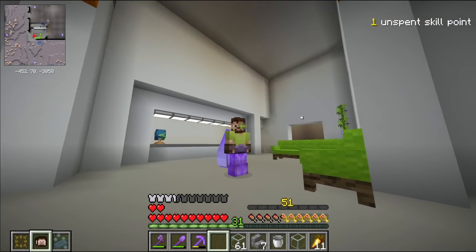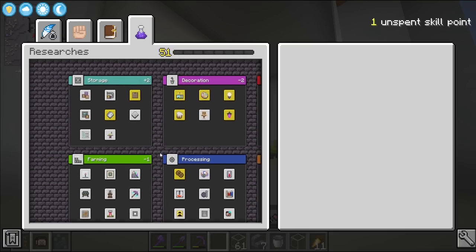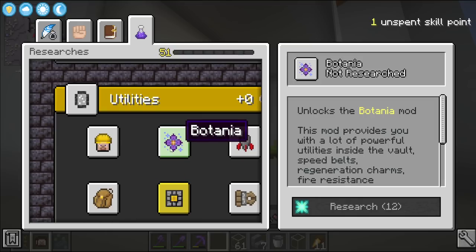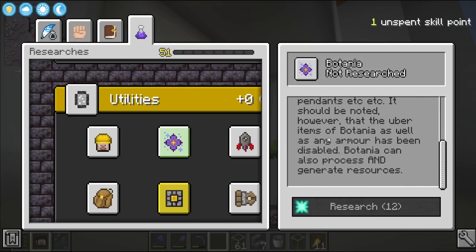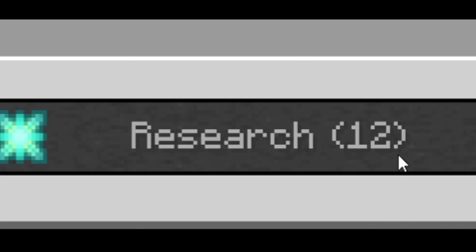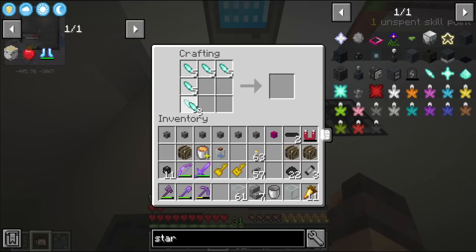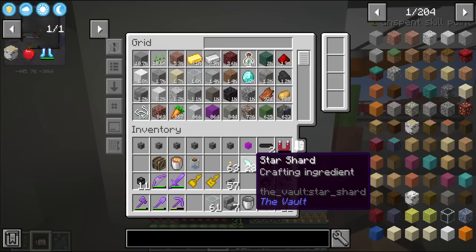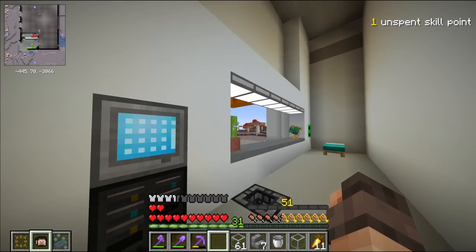I've been thinking a lot about what mod I want to unlock next, and arguably I would say that the most powerful mod in Vault Hunters for vault running is Botania. It's a magical technical flower mod, and it has an incredible amount of power-up utilities and tools that's going to be very handy inside the vault. The only problem is that it costs 12 research points, and currently I have enough star shards to make three knowledge points. But I still think that should be my goal, so I need to farm vaults.